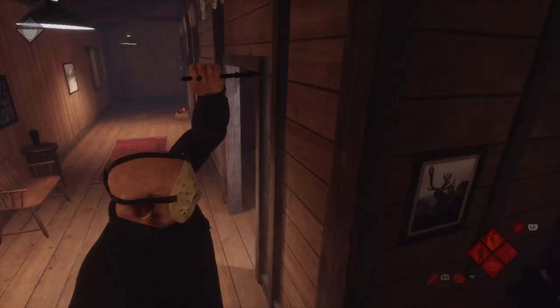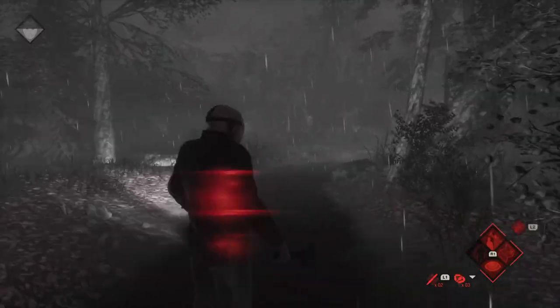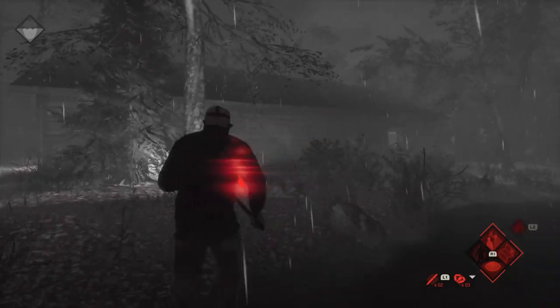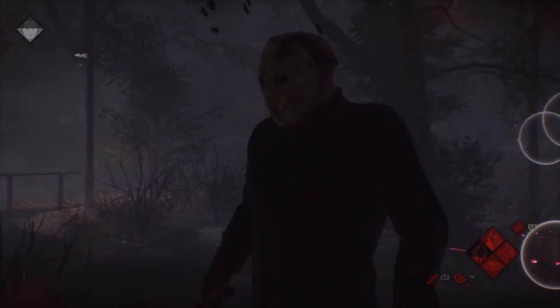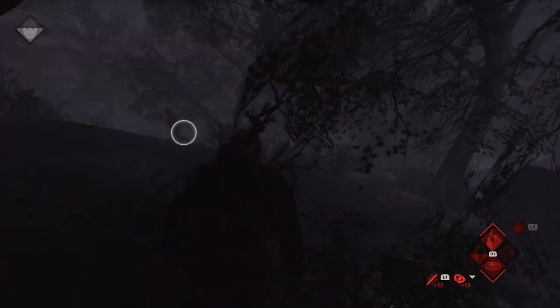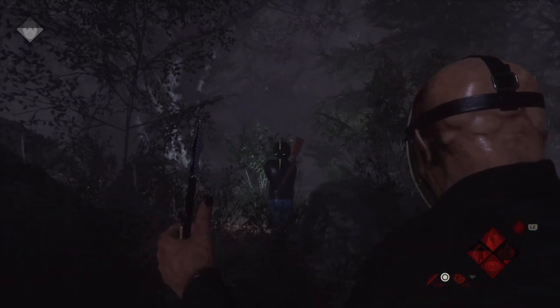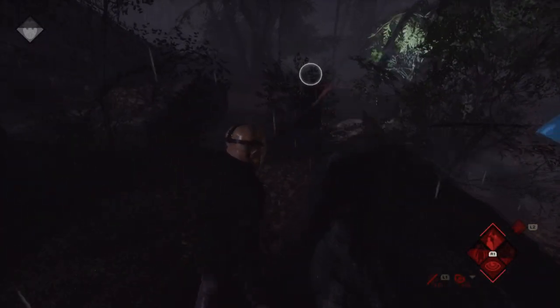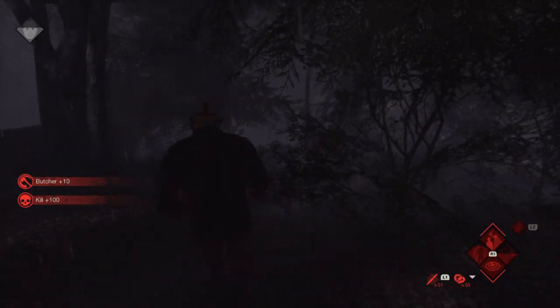Another game that paid so much attention to detail — you could stalk and ambush your victims just like in the movies. Every map was taken straight from the films: Packanack Lodge, Crystal Lake. The details that went into the game were incredible. You could also kill Jason in a very unique way just like the film, but you really had to work as a team. You had to find Jason's cabin, get a female to put on the sweater, make sure Tommy Jarvis was in — there was a list of things to do, but it made it so enticing and almost a reward when you finally did it.